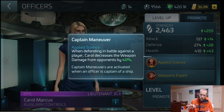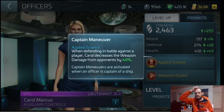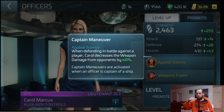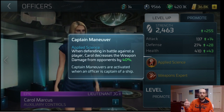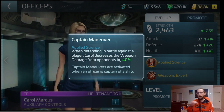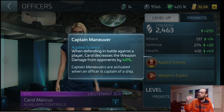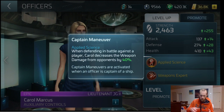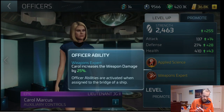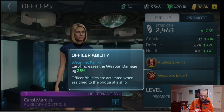So when defending in battle against a player — this is what they had to nerf backwards early on, which is why I was totally dismayed with her early on. However, this works against any player that's attacking you. You don't have to be in your base; they just have to be attacking you. I'll circle back to that later. The other thing that Carol does is the Weapons Expert ability — a 25% boost to your weapons damage.